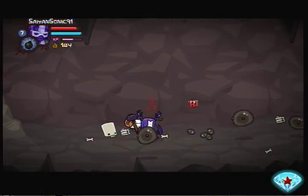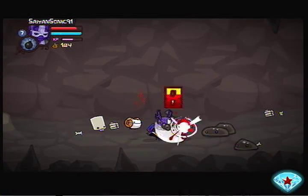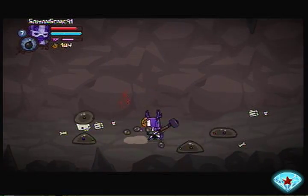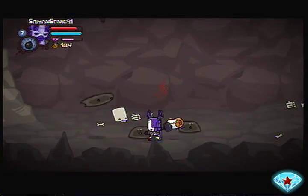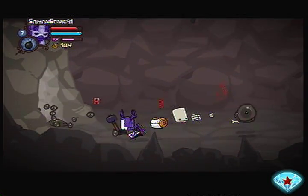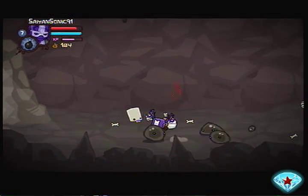Got slimes. These guys are pretty easy to take care of. The most they do is just try to jump on your face, but if you just do one continuous front attack against them, you should have no trouble at all. The thing is, you can't really get them up in the air since they're slimes — they just fall right to the ground. And throwing them does nothing.